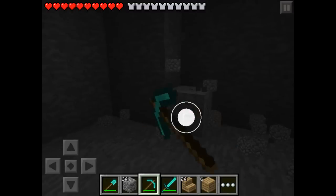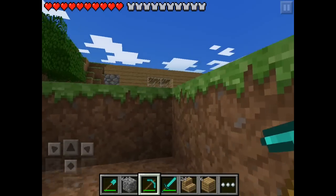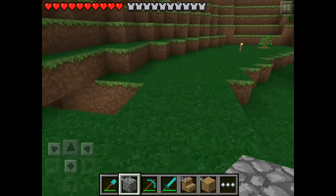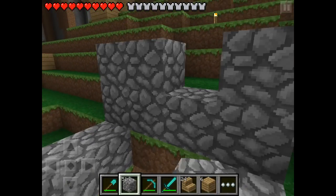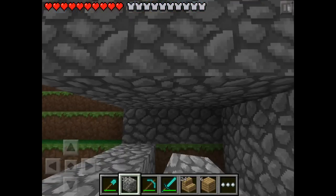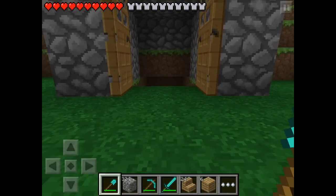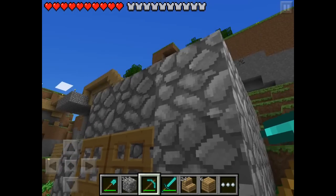We won't put any torches because we need it to be dark. A skeleton has already spawned near us but we don't mind. I'll quickly make a roof for our mini mushroom farm. We have some doors with us - from outside it would look nice enough.